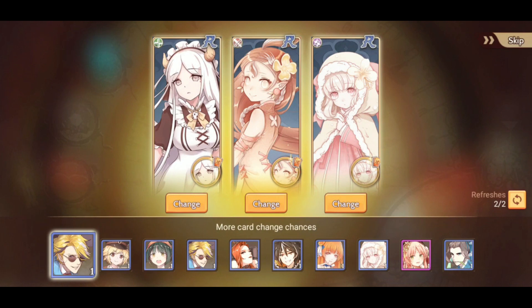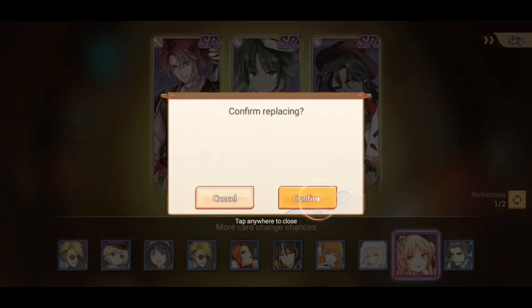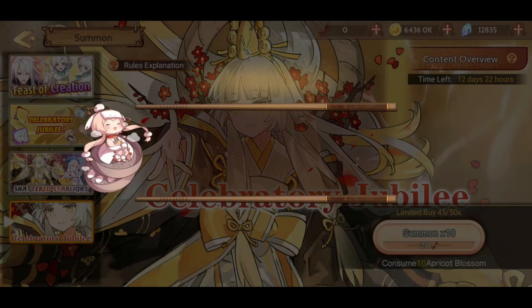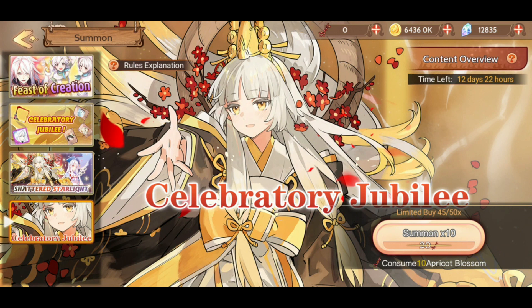50 pulls divided by six is about eight normal six-summons - about 5,000 crystals. That's normal maybe. Normal for an SR to be obtained in about 5,000 to 7,000 crystals, I would say. So we got the new unit. Rum did not appear unfortunately. I think I need like maybe three copies of her though. Gonna save up my crystals and embers now, maybe for the Oyster event, as Smart Cookie had mentioned.